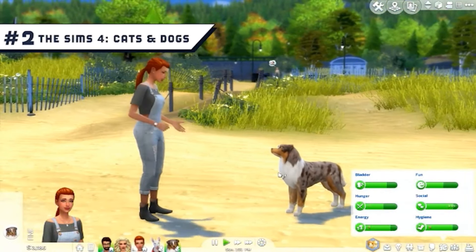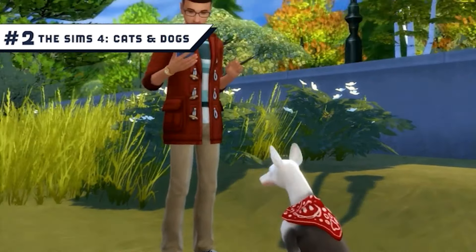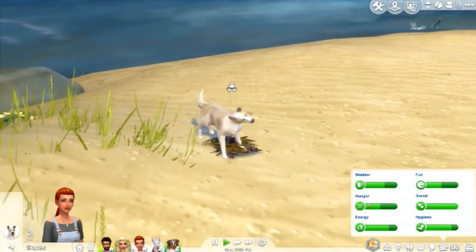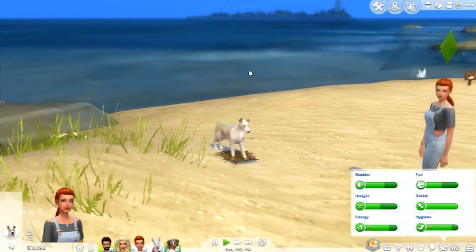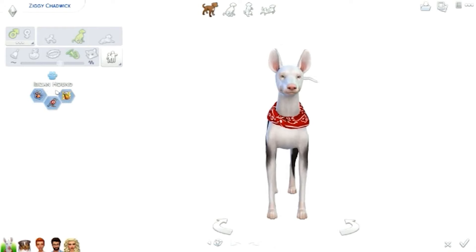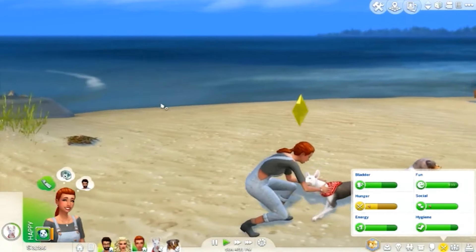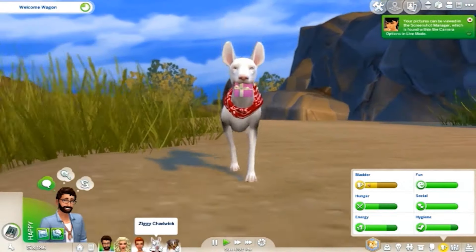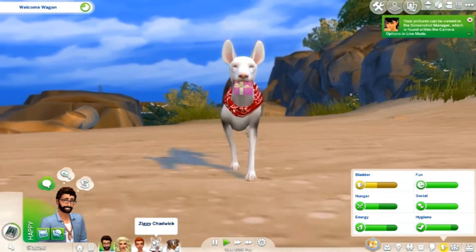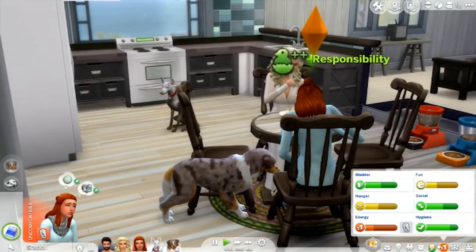Number 2: The Sims 4 Cats and Dogs. Those who aren't really into pets should probably consider other expansions, but if you are a cat or dog lover then this is close to an essential pack. As the name suggests, the add-on lets you customize feline and canine friends for your household — from their breed to their personalities and even their accessories. Cats and dogs are adorable in the game, helped by the number of different ways Sims can interact and bond with their pets. There are also cool features like the world of Brindleton Bay and the option to run a veterinary clinic, but becoming a pet owner is easily the main attraction.